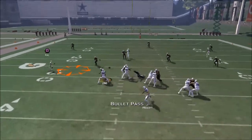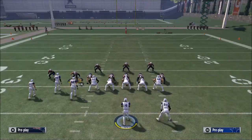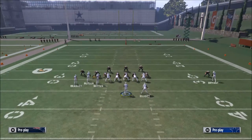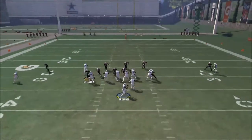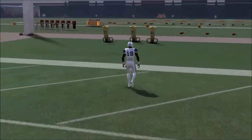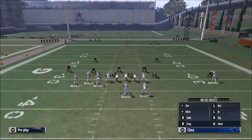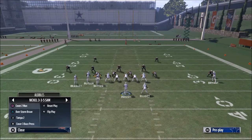The first read on the play is actually Cole Beasley. You're probably going to go to Cole Beasley several times over the course of a game, and the reason is because everybody is running this nickel blitz 2 defense, and this is going to really open up some of the underneath things. Obviously you want to look to the quick streak here, especially if they're running nickel blitz 2.